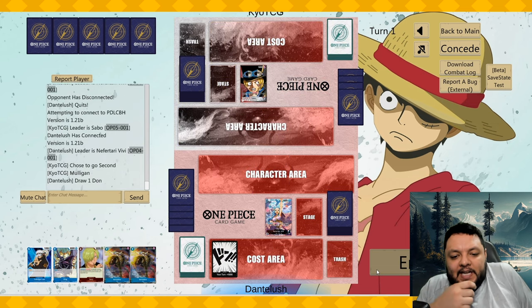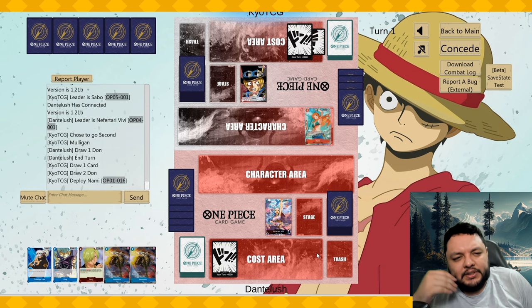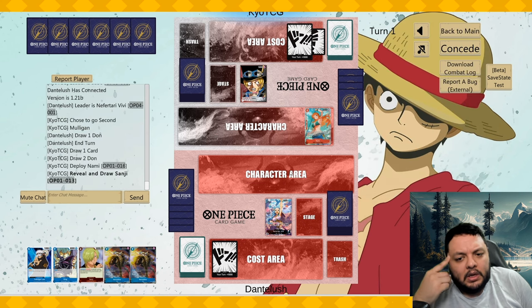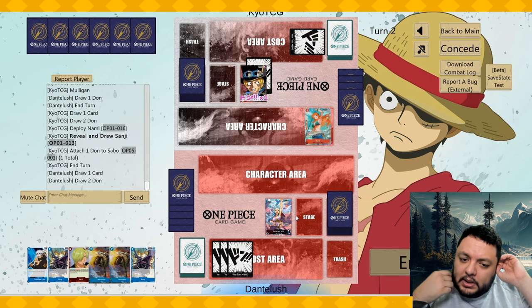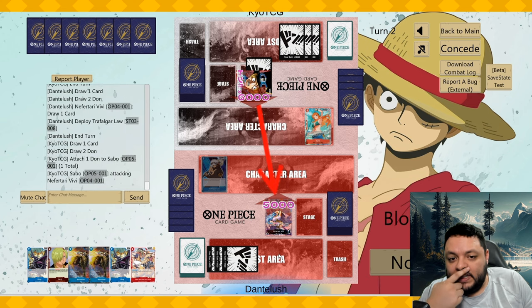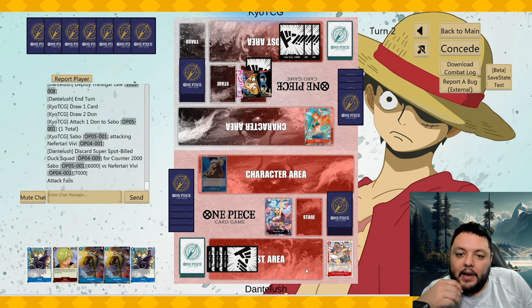Now we're going first against Sabo. I don't want to play the Law just yet — if they have removal for small creatures he gets killed easily. Maybe I'll play him next turn depending on what I draw. He plays an Ami but that's okay. He gets a Sanji with Rush, which is interesting. The key in this matchup is going to be defending a lot of attacks.